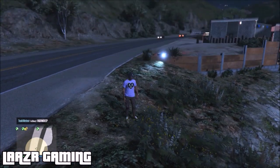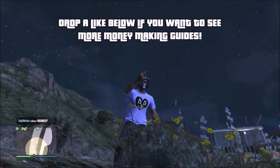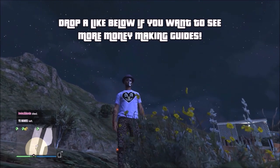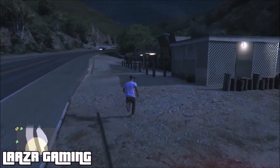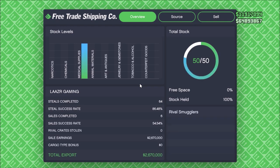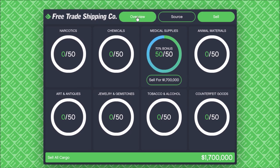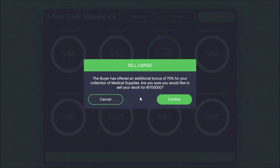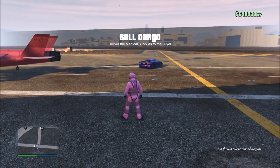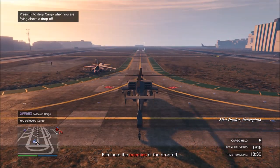Moving into method two — this is hands down one of the best methods if you own a hangar. If you watched my ultimate hangar money making guide, you'll know a full hangar usually sells for around $850,000. However, Rockstar Games are currently offering double money on all hangar missions up until next Tuesday, meaning you'll receive 1.7 million for a full hangar.